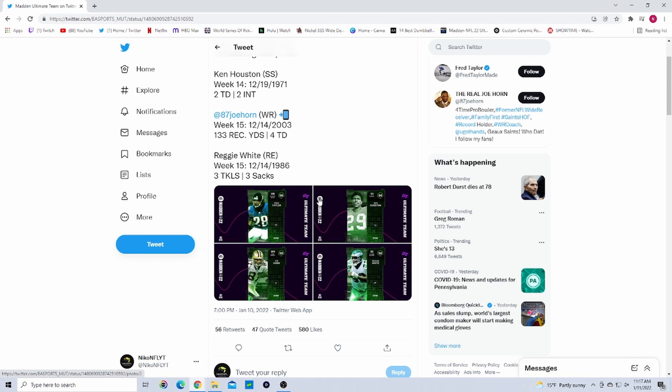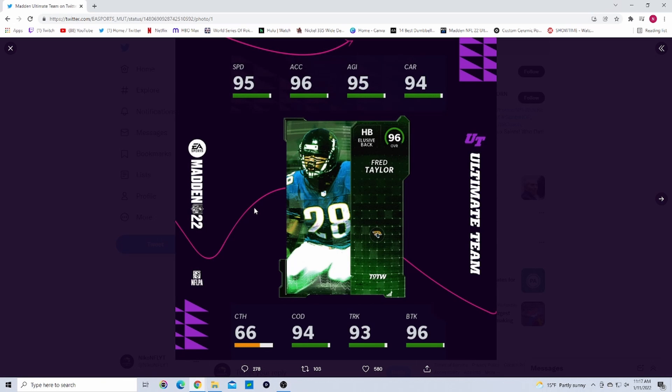Starting out with the legends, we have four really good ones. First is Fred Taylor — he has Jaguars and Patriots chem — 95 speed, 96 acceleration, 95 agility, 94 carrying, 66 catching, 94 change of direction, 93 trucking, 96 break tackle. Everything about this card except the catching is amazing; he's definitely going to be one of the best running backs in the game.